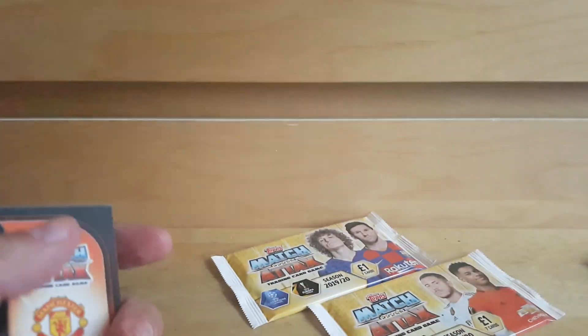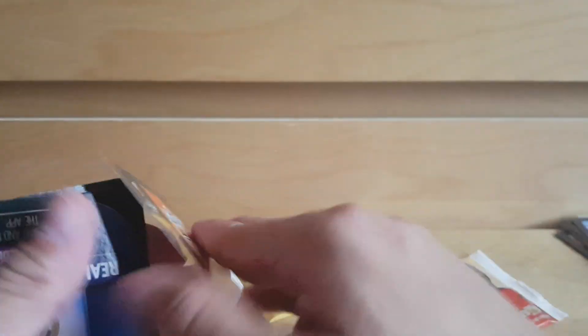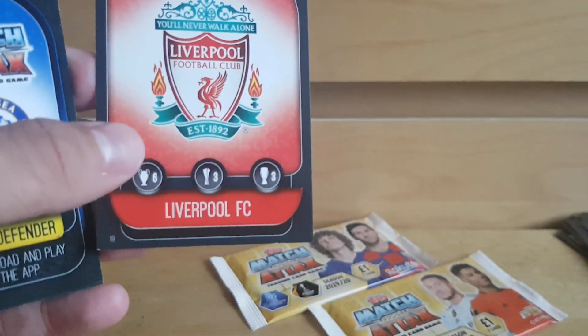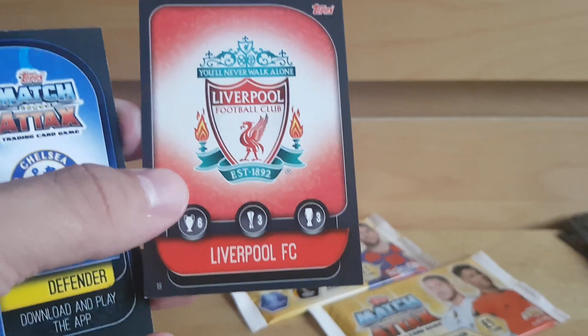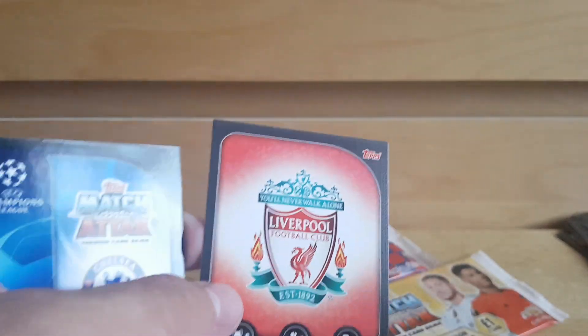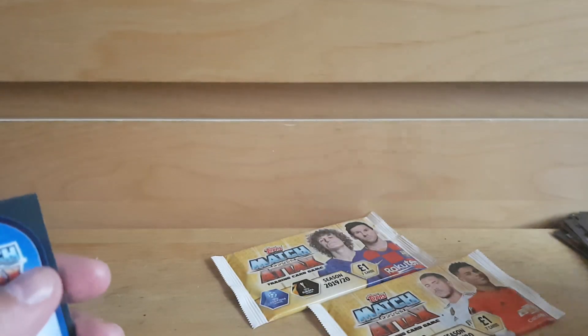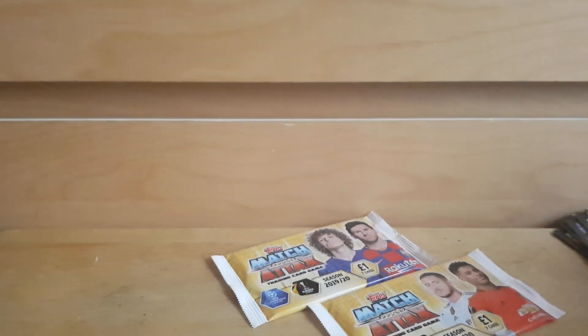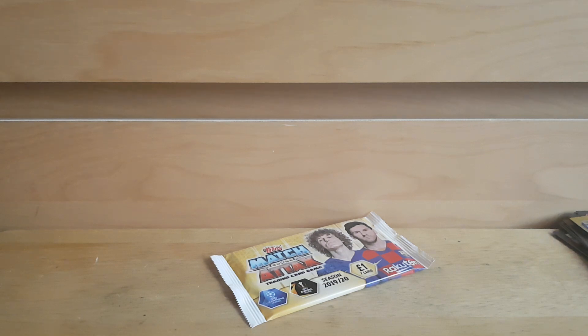Next pack: Raheem Sterling — that might be the first base card of his I've got — Wan Mata, which looks like a new card, Casemiro, Antoine Griezmann, Marcos Alonso, Liverpool badge — yes, nice! Six European Cups, three UEFA Cups, three Super Cups — should be four now, it was too late to update that. Very smug Jordan Henderson on the back. And David Luiz Club Legend — it's a nice card, it's just ironic given the circumstances. That was a very good pack, I think that's all brand new cards.